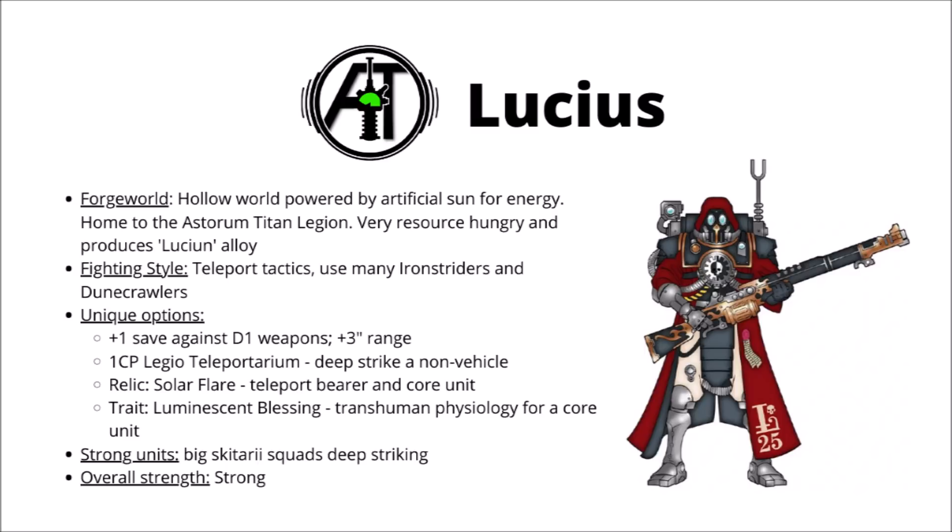Their stratagem, Legio Teleporterium for one command point, opens up an entirely different way of playing Admech. You can deep-strike two non-vehicle units in-game, and it's maybe one of the best, most reliable ways to get units of Rangers and Vanguard straight into the fray and make sure they get a turn of absolute maximal damage dealing. Their relic, the Soul of Flare, can also double down on this — you can teleport the bearer and a nearby unit across the board, creating the potential for a first-turn teleport alpha strike. And their Warlord trait, Luminescent Blessing, is also pretty good. You can apply it to a nearby core unit in the command phase, and then that unit can't be wounded on anything better than a 4+, which can make a big blob of Skitari Rangers or Vanguard really hard to remove.